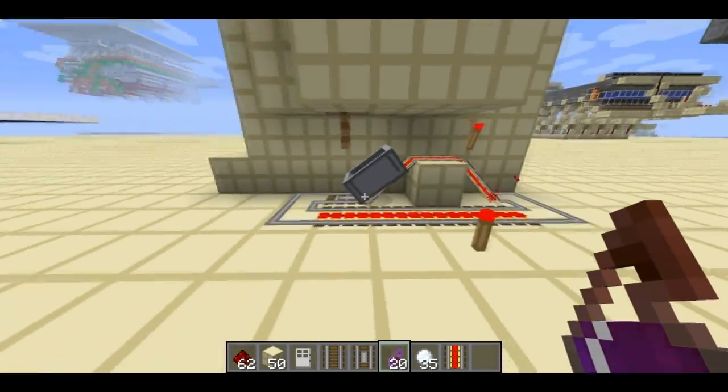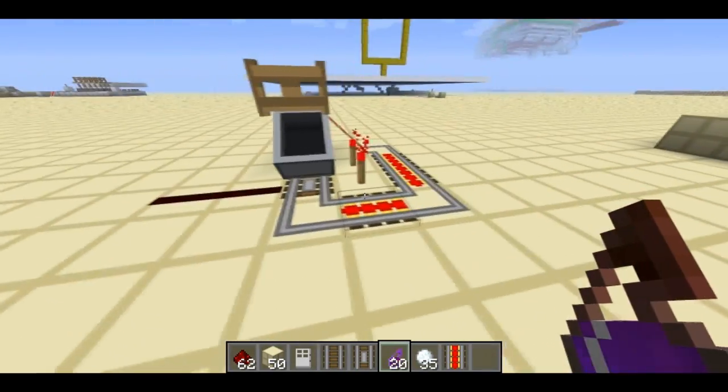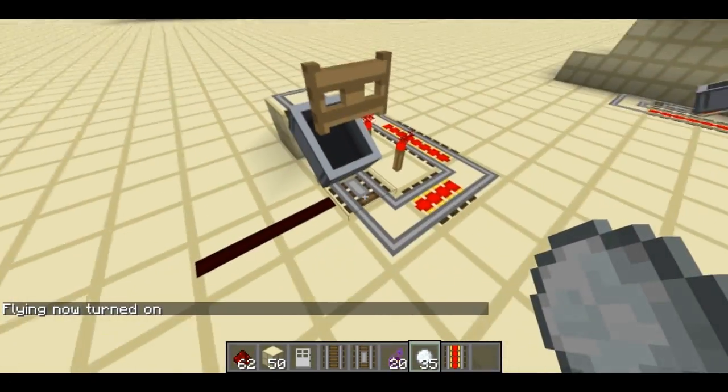This is the mechanism behind it — very simple, this is the whole thing. I've actually isolated it over here so that you can see. What's going on is that the minecart is resting partially on the detector rail.